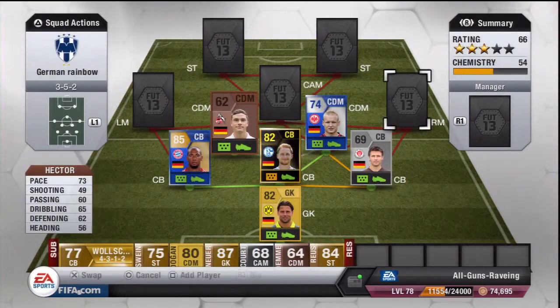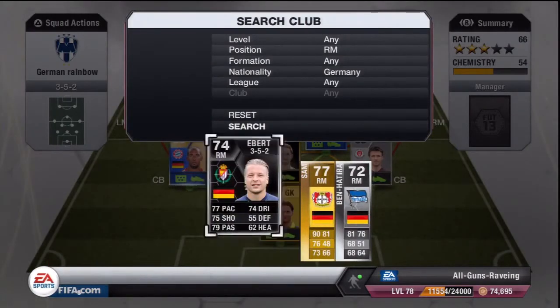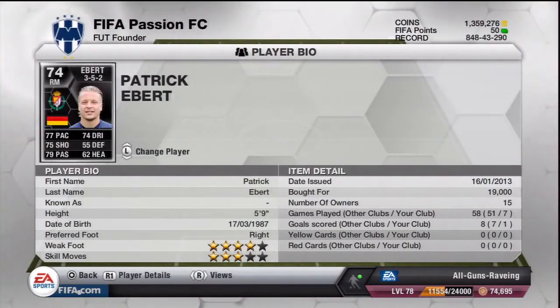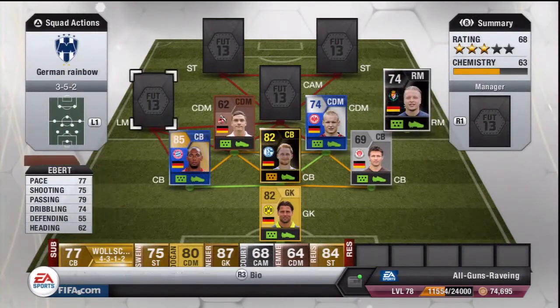Moving on to the right mid, we have Arber who does have a Team of the Season gold card, but unfortunately we couldn't put that into this team. He's got 77 pace, 75 shooting, 79 passing, 74 dribbling. I wasn't too impressed with him - cost 19,000 coins. He's got 4-star weak foot, 3-star skills and very good free kicks, but I couldn't manage to score any of them.